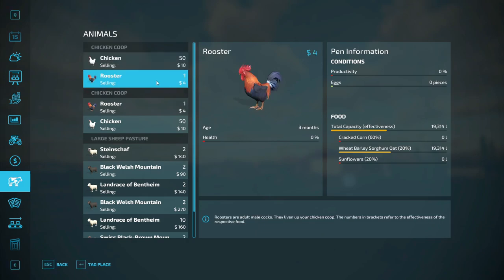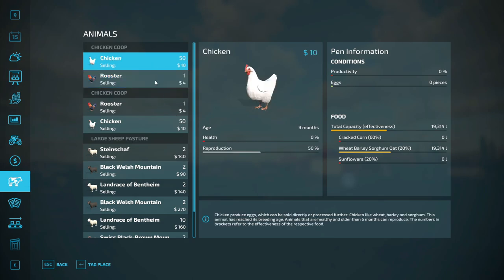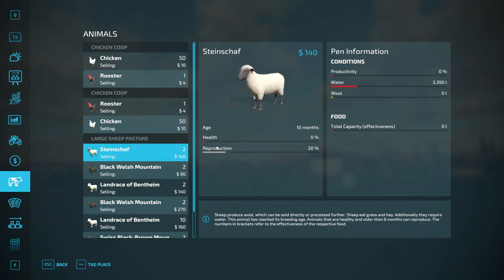Go down here — that's their rooster. Cracked corn, we're gonna need some of that. That's the rooster. That's the chicken — or the hen, whatever you want to call it. Food — they have no food, they have water. The pen said that they didn't need water. Sheep produce wool which can be sold directly or processed further — grass and hay. Additionally they require water. This animal has reached its breeding age — animals that are healthy and older than eight months can reproduce.